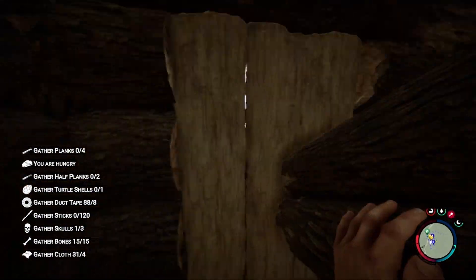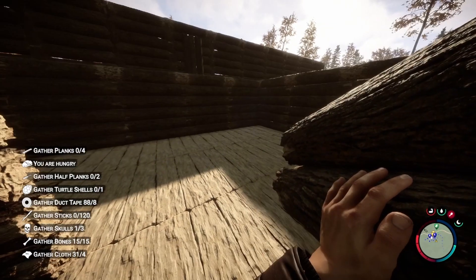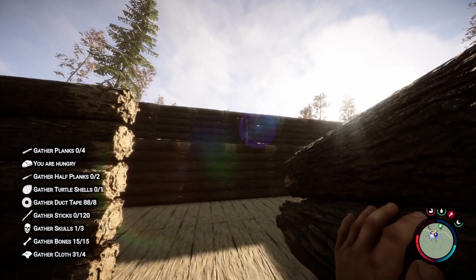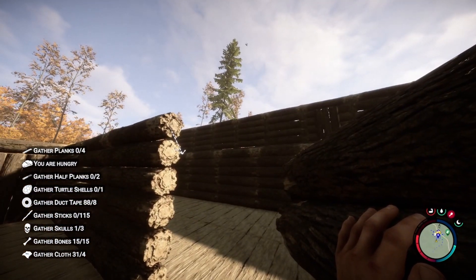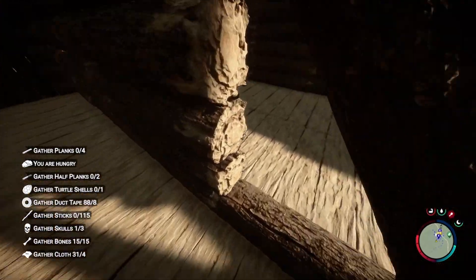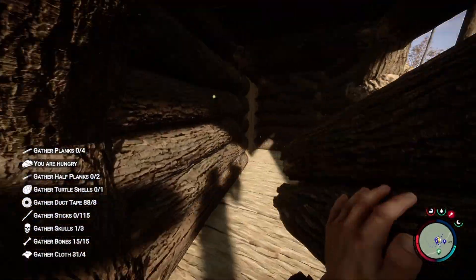Hey y'all, welcome to the video — jiggity jack here signing on to the new location. We got another mansion on the go, exterior walls done up in the basement, and right now we're working on this little room. I have an idea for it — I'm going to make this an actual shooting range. On this side it'll be pistols and shotguns, and around the corner we'll go two stories high just for arrows.